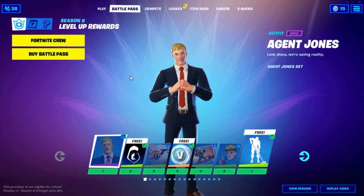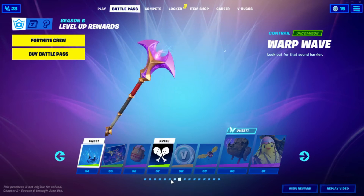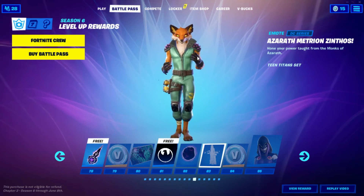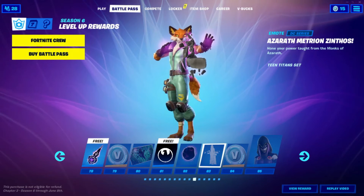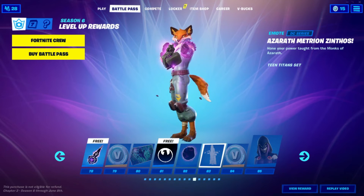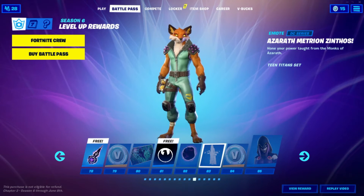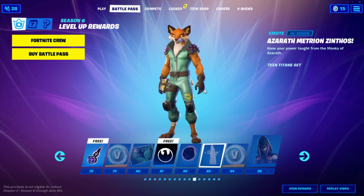Go to Bar Pass and do any emote that you like — I'll just do this one right here. Let it play out, don't try to skip anything. If it doesn't fully play out, just let it go for 10 to 15 seconds and you'll be good to go.